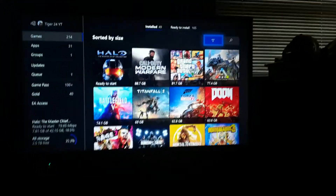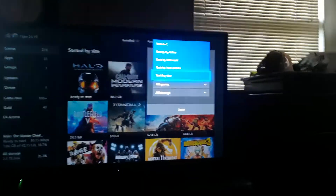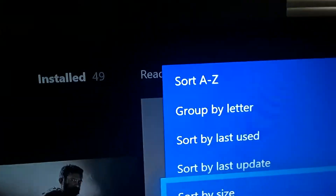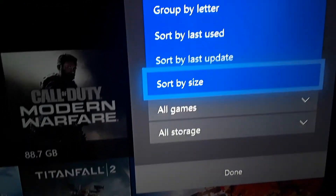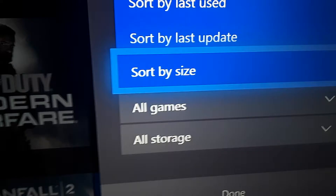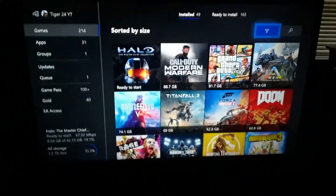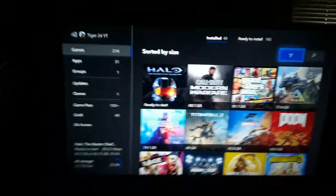So you're going to click on that and go to Sort By. The first one should say Sort By — click on that. If you look right here, you've got different options: sort by alphabetical, group by letter, sort by latest user, sort by latest update. The one you want to click on is Sort By Size. When you click on Sort By Size, it will put all your games in order of which game is taking up the most gigabytes.